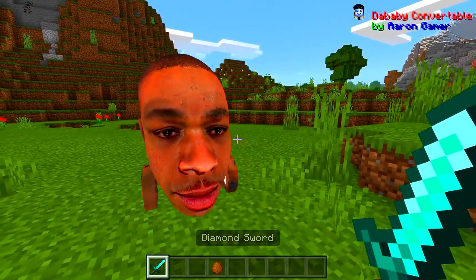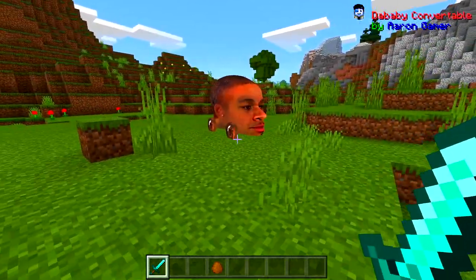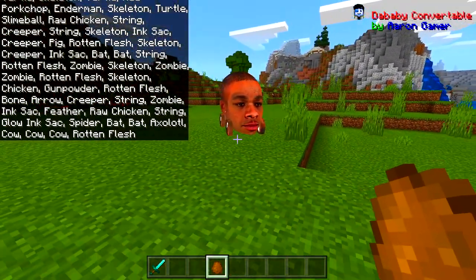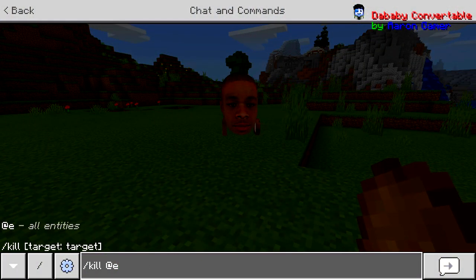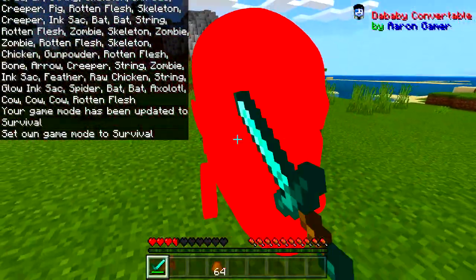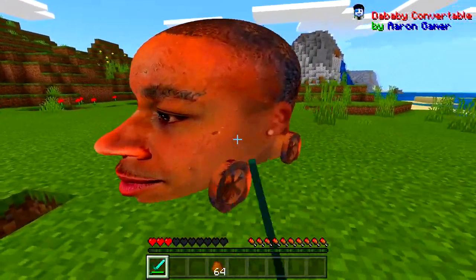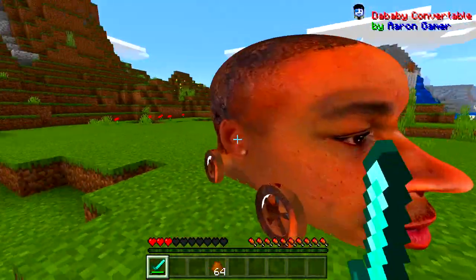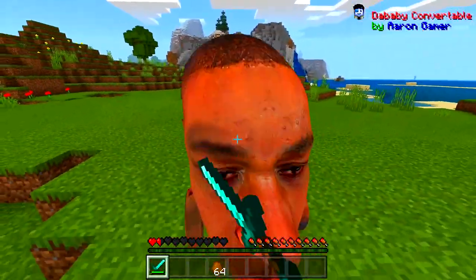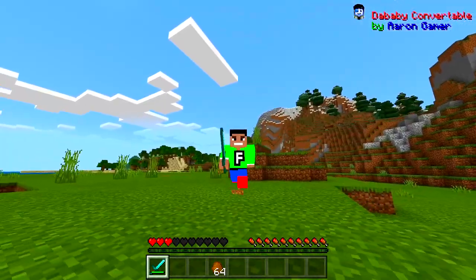Let's kill it — actually, let's kill this thing legit in survival. Here we go! Come on, you can't kill me, buddy. What are you gonna do? You're a DaBaby convertible — a vehicle. Oh no, no, no — he did a 360! There we go. It's pretty easy to kill. You shouldn't die, and if you do, I don't know what to say — that's just funny.